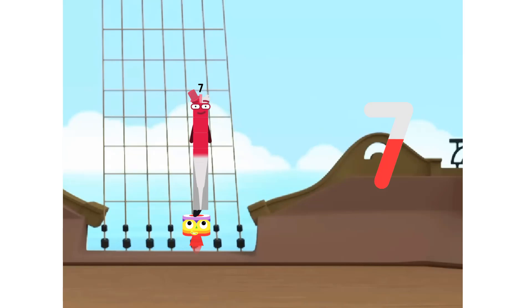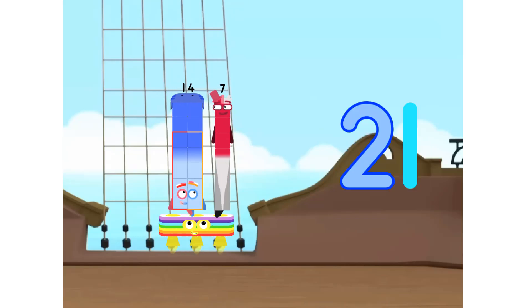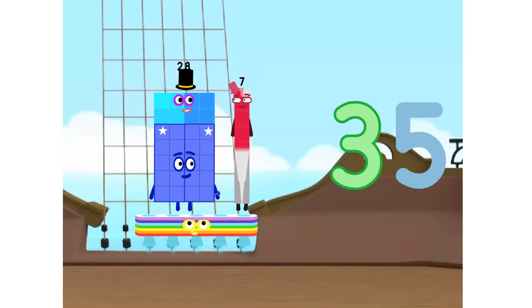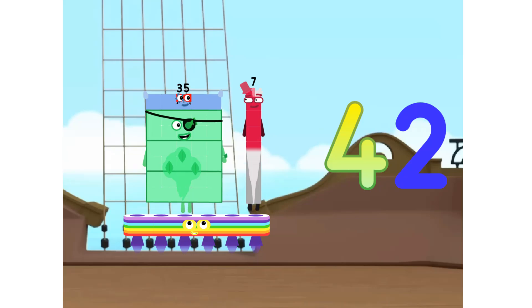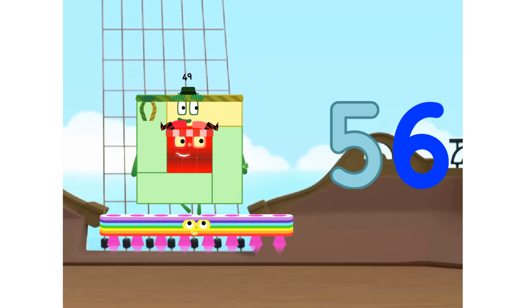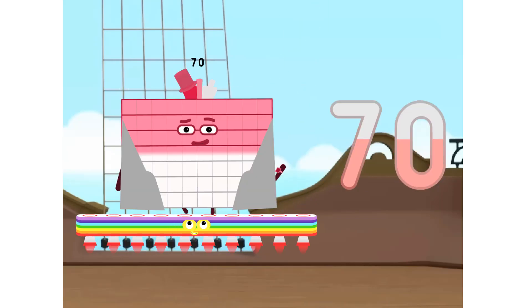1 seven is 7. 2 sevens are 14. 3 sevens are 21. 4 sevens are 28. 5 sevens are 35. 6 sevens are 42. 7 sevens are 49. 8 sevens are 56. 9 sevens are 63. 10 sevens are 70.